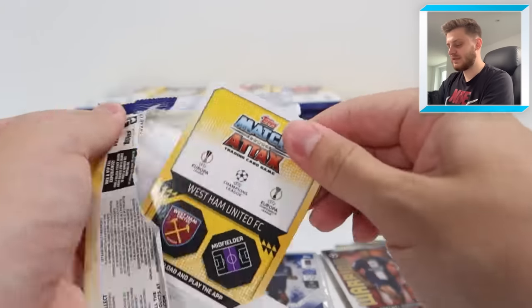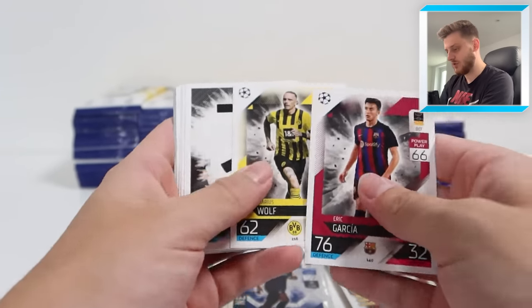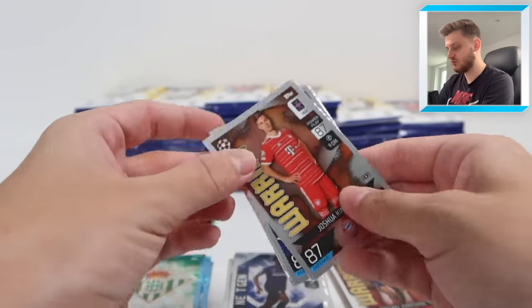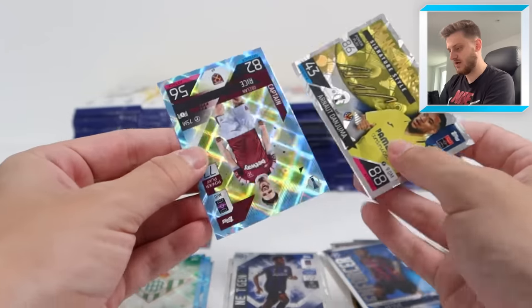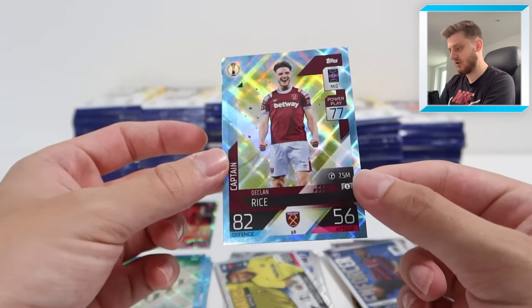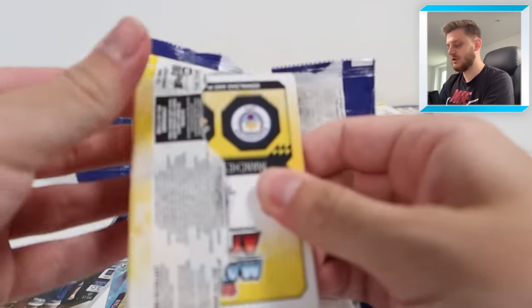Next up we've got Eric Garcia for Barcelona, the Chelsea badge, Harry Maguire, the Spurs badge. Warrior Joshua Kimmich, Enforcer Kessie. Man of the Match Arnald Danjuma, former Bournemouth winger. And then Declan Rice Crystal Parallel - that's a nice one, absolutely superb. Fantastic captain for West Ham United.